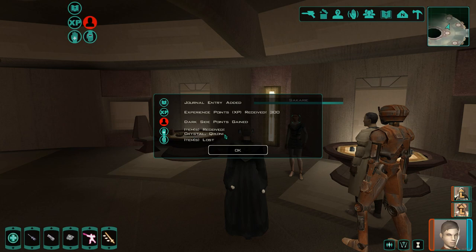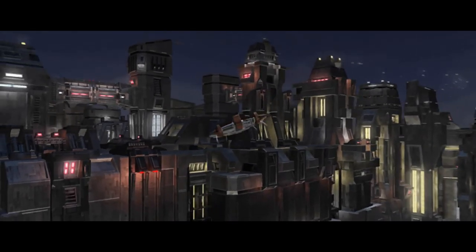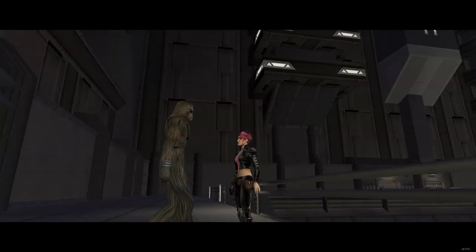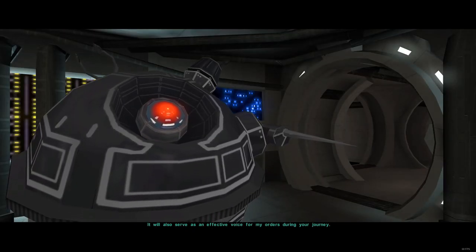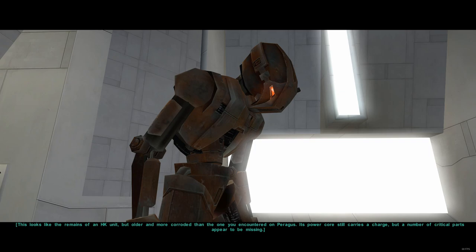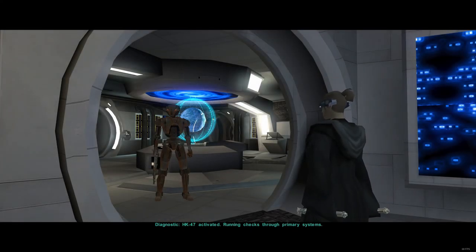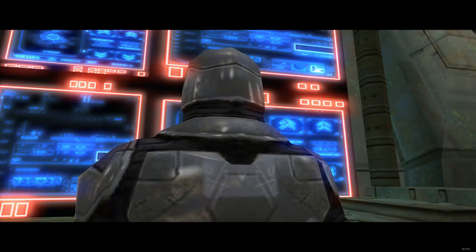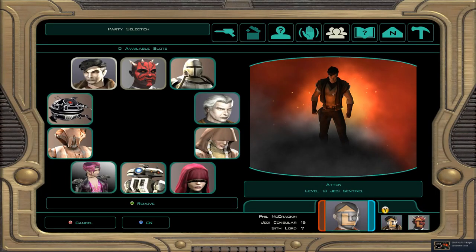Now for recruiting all companions — first stop for this route is Nar Shaddaa. As mentioned earlier, we can get up to three companions from here, four if you count Visas triggering on your first planet. Trigger Visas with heavy Light Side or Dark Side points. From Nar Shaddaa, you will get Mira or Hanharr depending on your alignment, and you will get Goto after completing the main quest. Then we can get HK-47 after acquiring all four pieces. If you went female main character, head to Dantooine after to find Disciple. Then after that, we will get Mandalore from Dxun, and he is our last companion. Note: you do have to complete Nar Shaddaa to get all the companions from there, but for the other two planets, you don't have to finish the whole planet to unlock your companions.